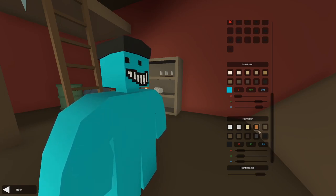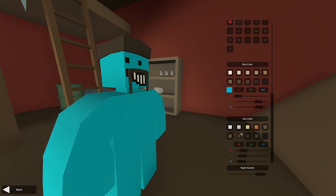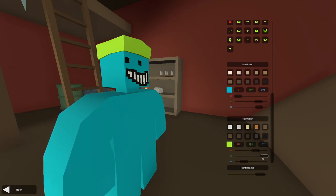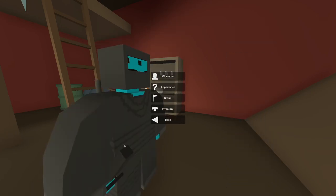Here we have the hair color. The hair color is going to affect your hair and your facial hair — so your beard. If you select the beard, you will be able to see that it changes both of those, so you can't change them independently unfortunately. I'm going to go with the default orange. You can use the sliders or type numbers if you wish. You can also change if your character should be right-handed or left-handed — I'm going to leave mine as right-handed.